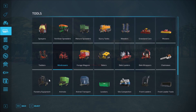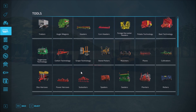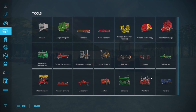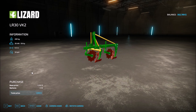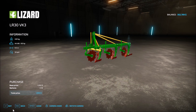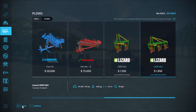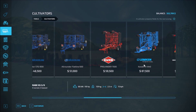Now we're going to plows. All the way up to plows and all the way to the back, we have two plows: the LR30 VK2 and the LR30 VK3. There's not much to configure — it's just the basic setup. The LR30 VK2 is 1500 and the VK3 is 1900 for the more rows variant.